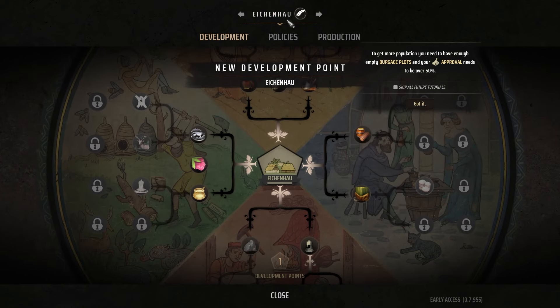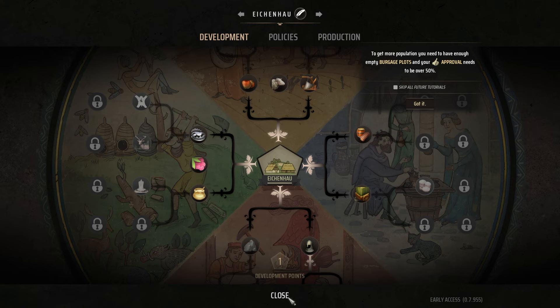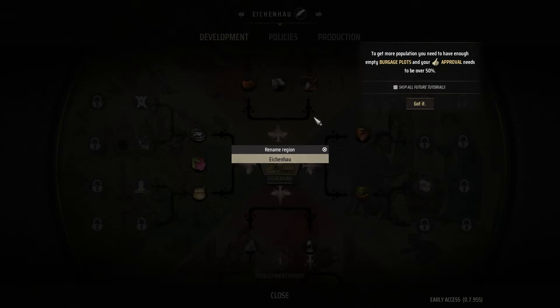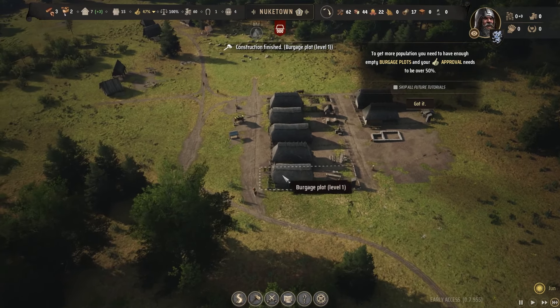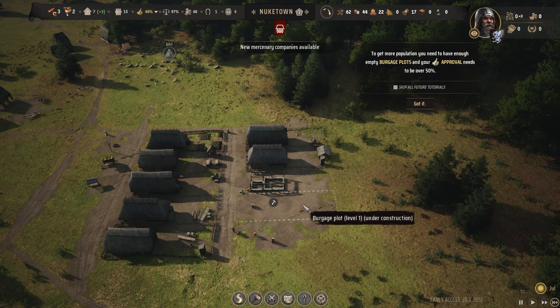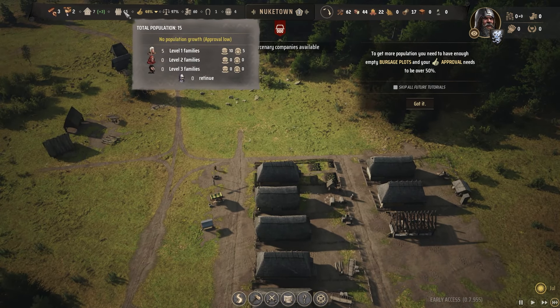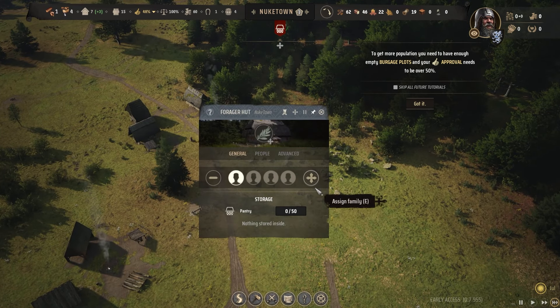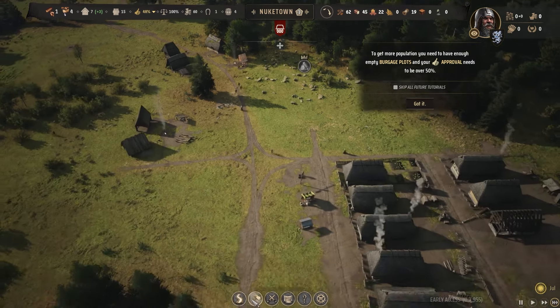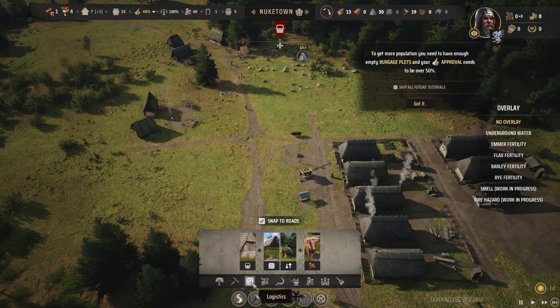Settlement level increased and I forgot to name my settlement! Apparently the auto-generated name is something odd. I'm going to hit up some Fallout lore and name it Nuketown - that doesn't make any sense for a medieval village but I'm here for it. Looks like I have five families now, so let me get someone on the forager's hut to start getting that going.